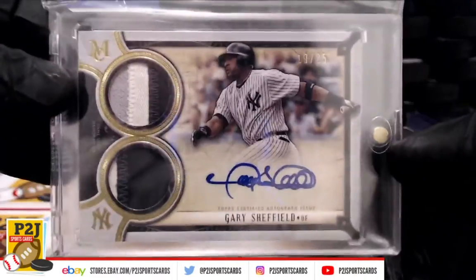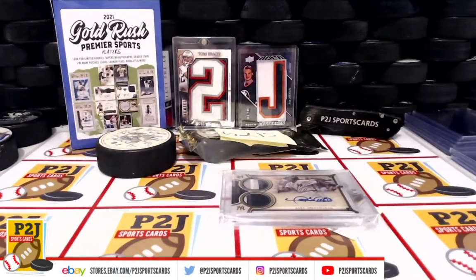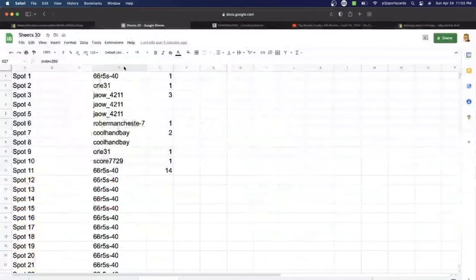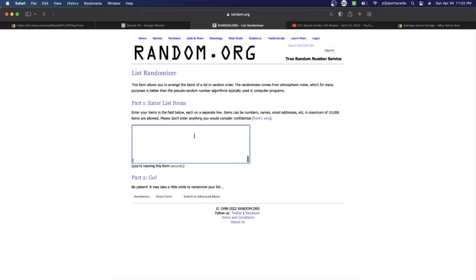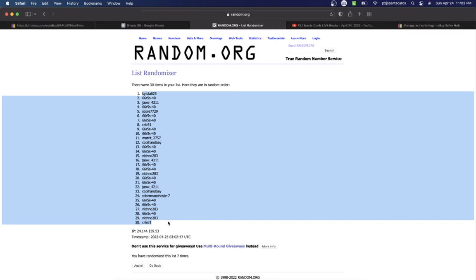We're going to randomize all of your names — dual relic signature swatches — all of your names seven times, and then spots one through 37 times. Wherever spot number one ends up, that's where Gary Sheffield's going. So first: 66 on top, Niche No on bottom — seven times. Good luck: once, twice, three times, four. We're doing this and then spots one through 30.